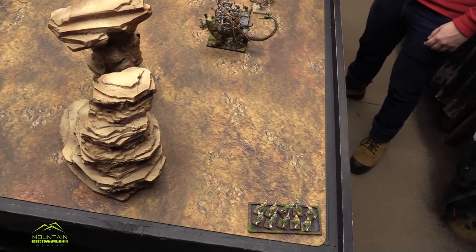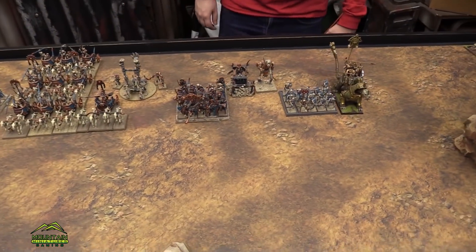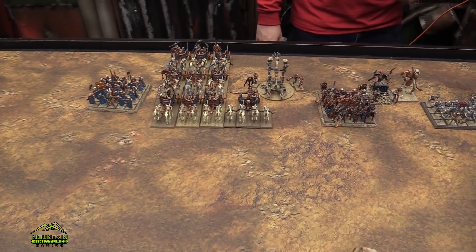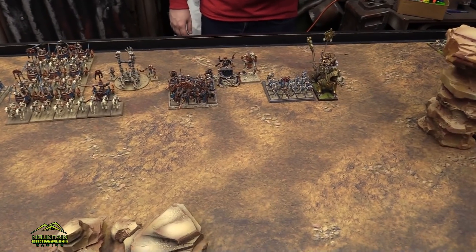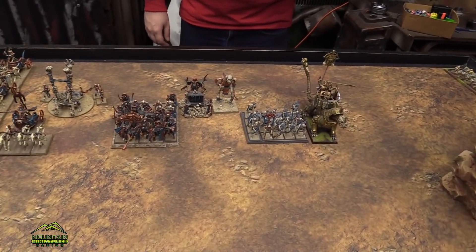Way over in this corner my Chameleon Skinks are hiding. We're giving Kenny a few extra points because while the Tomb Kings book is nicely written fluff-wise, everything's a bit too expensive, so the old ETC gave him a few extra points — we're going to do the same in this game to balance things a little.